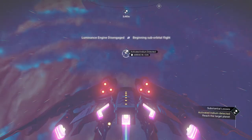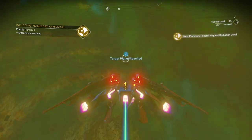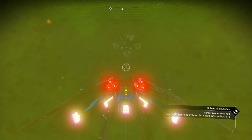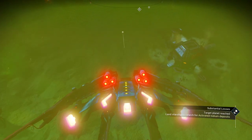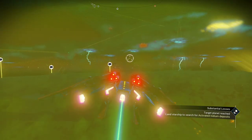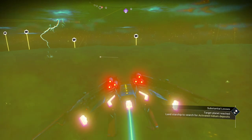Wait, it said indium - let me just check something. I happen to have a ton of activated indium so I guess it doesn't really make a difference. You're probably wondering about all that activated cadmium I wasted - don't worry, I'll get more. We're at the target planet - looks like an abandoned building with no landing pad near it. There's a lot of communication stations everywhere - they're pointing out different places you can go. We're in the middle of a storm so we want to be careful.